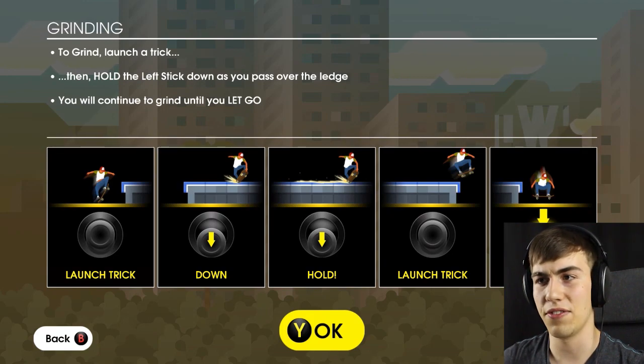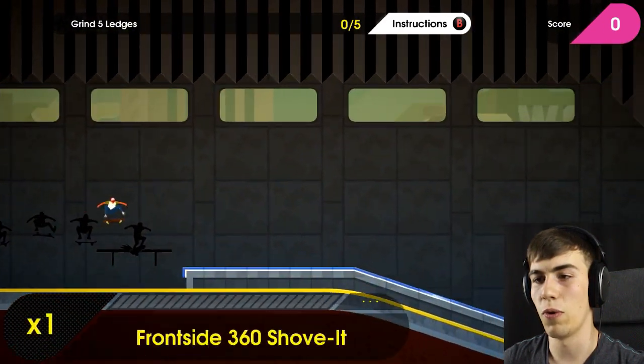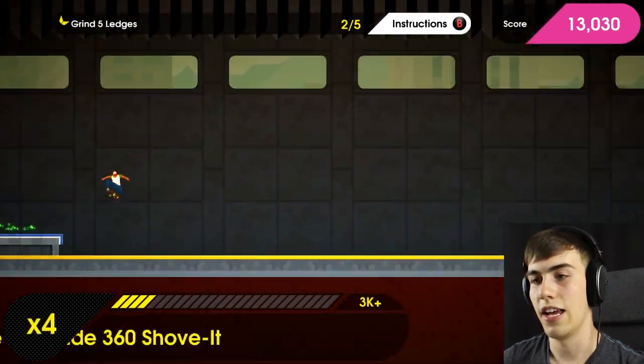Grinding is pretty easy. All I have to do is hold down the left stick and you'll continue to grind until you let go. I have to grind five ledges. Here's one — grinding away. I'm going to flip off and do a perfect landing. Look at that. One more grind and let's do the other three.